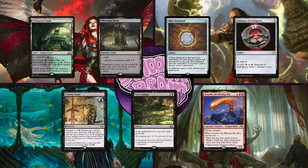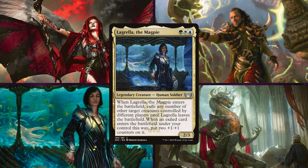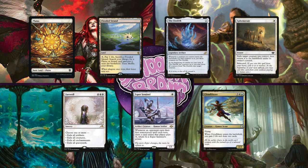And finally, last but not least, we have Logan on Lagrella the Magpie. This is a really fun Bant Flicker deck, focusing on using lots of creatures with ETB abilities and flicker effects such as Lagrella herself to gain a lot of value. Logan will keep an opening hand of Planes, Flooded Strand, the Ozolith, Ephemerate, Farewell, Esper Sentinel, and Cloudblazer.